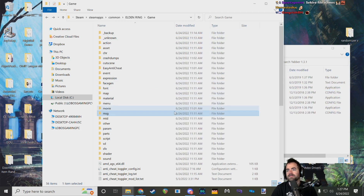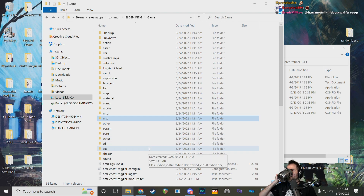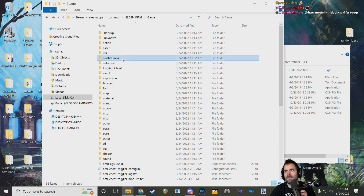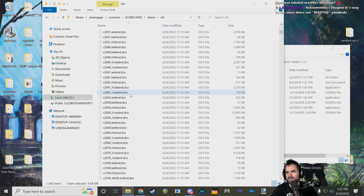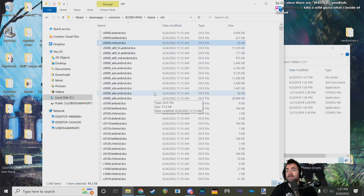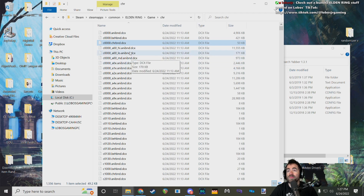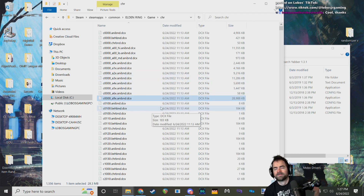The BND format we just unpacked with Yabber — you'll see those files everywhere. They're not literally called .BND; they'll be .something.BND, like .msgbnd or .chrbnd for character files. If you take a peek into the character folder, you can see a lot of that. These are binders containing animations in the ANIBND files and 3D models in the CHRBND files. If you wanted to do a model replacement you'd unpack those CHRBNDs, and if you wanted to edit animations in the Havok format, you'd open the ANIBNDs — though the best tools like Meow Meredith's Animation Studio handle all that for you.